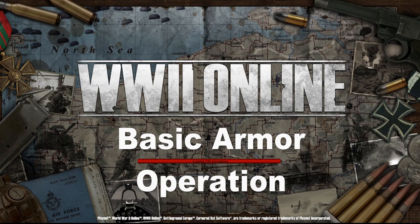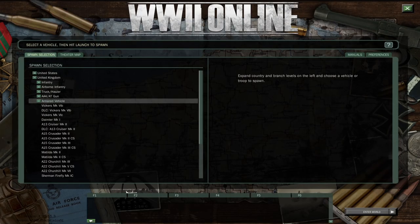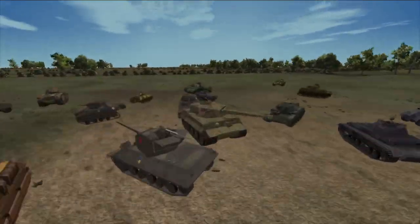Welcome to World War II Online Tutorials Basic Armor Operation. For your first time operating a vehicle, it's best to go to Cornered Rats Software, select Practice Offline, and then select Armor.